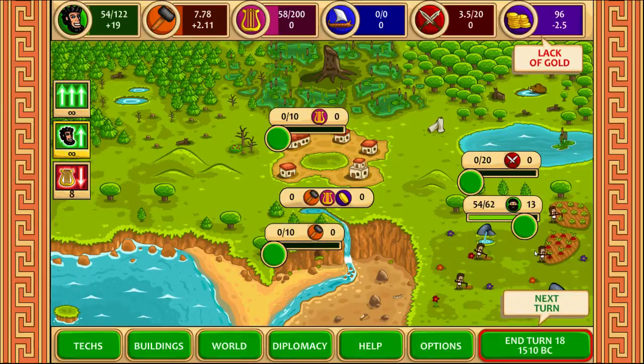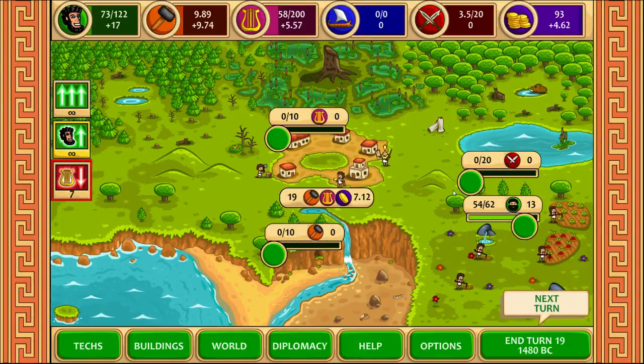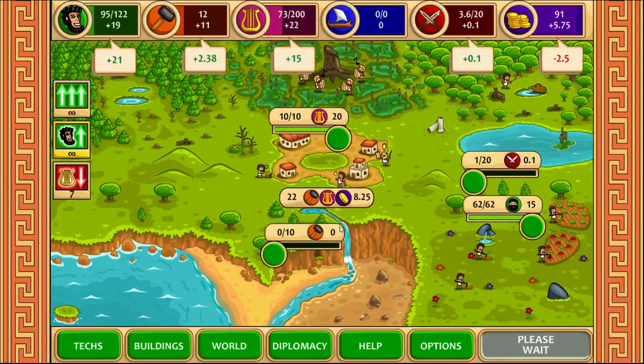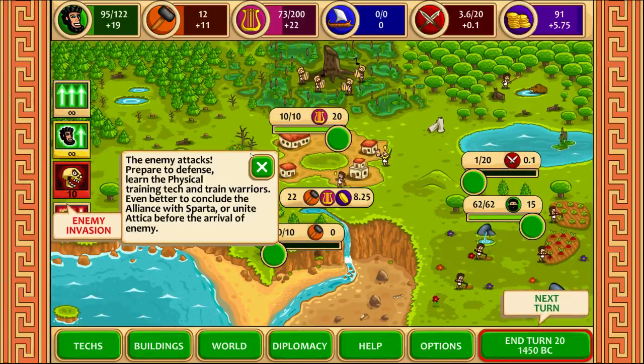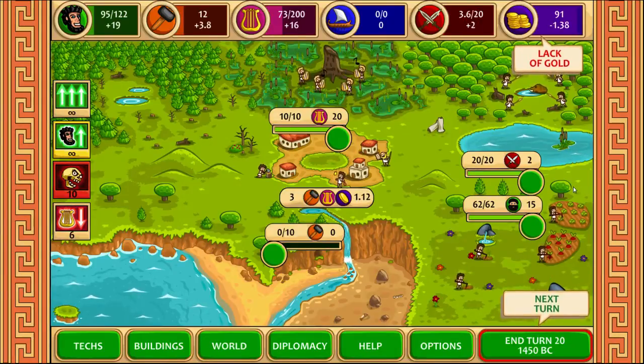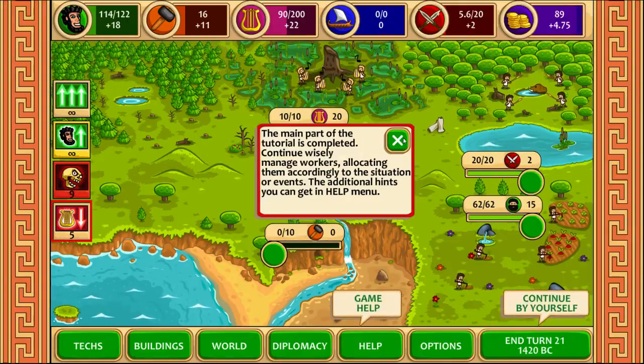So now we have maxed farming, which will mean our population will be maxed very quickly. Enemy attacks — Dorian invasion, troops 5. We have 3 troops on our side, and defense strength is much higher than their attack strength. It's still going to be close — we can flee from them. They are going to take 40 citizens and 100 production if we lose this fight. We can also engage. We are going to need more troops, so let's hire some people. Main part of the tutorial is complete.